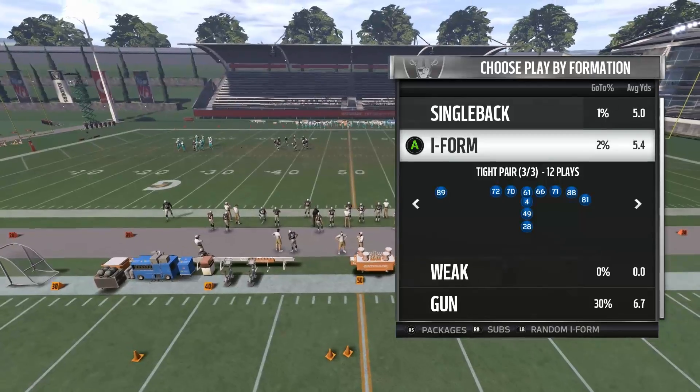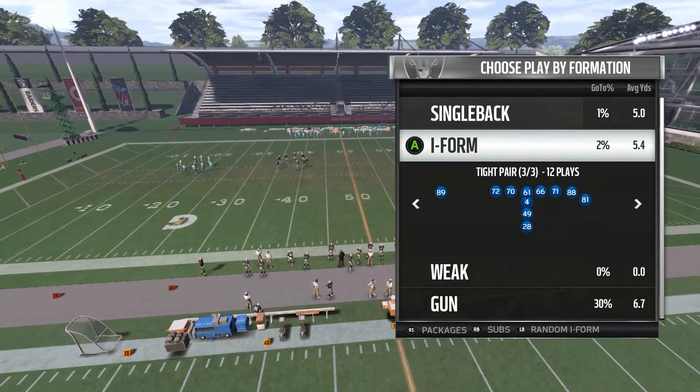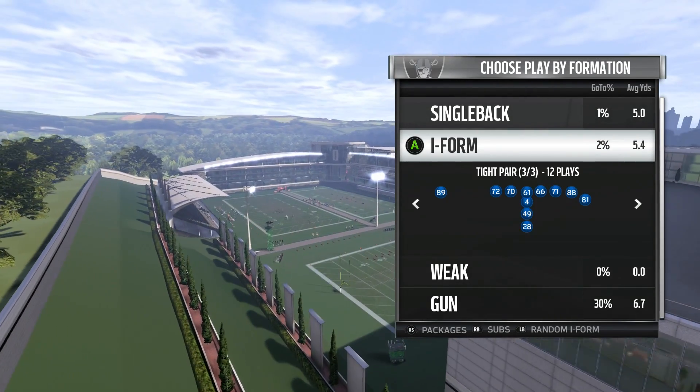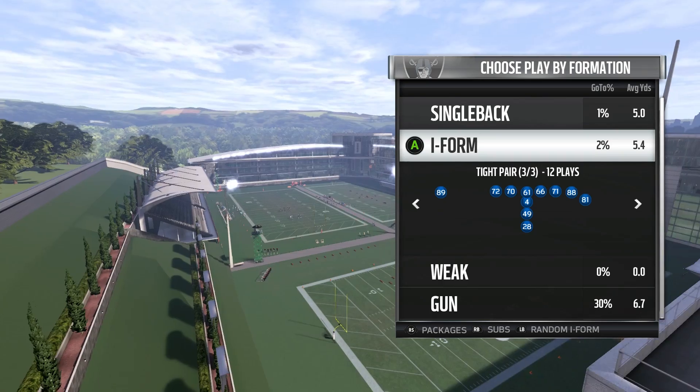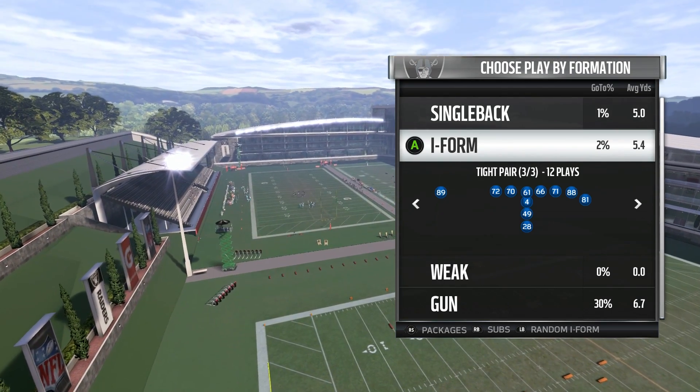What's up guys, it's your boy Ace coming at you again with another Madden tip. Before I get to the video, make sure you check the description for my new Gun Normal Flex Weak Pats mini scheme. It is the best passing scheme I've put out to date — it actually has a play that beats Cover 2 in one play, or at the very least a big gain of 30 to 50 yards.